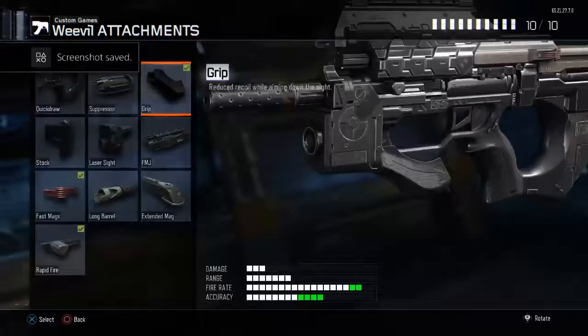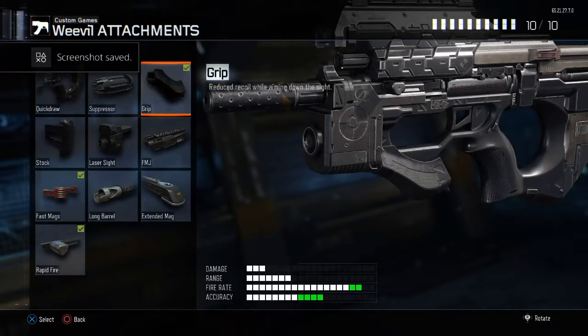The first attachment you're going to need is the grip. The grip makes your gun have way better accuracy, that's why you're going to need the grip.